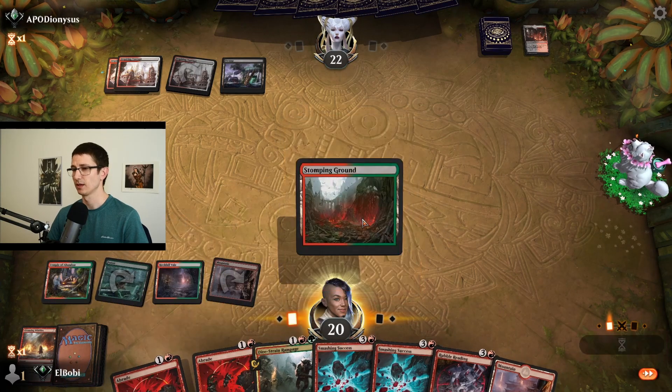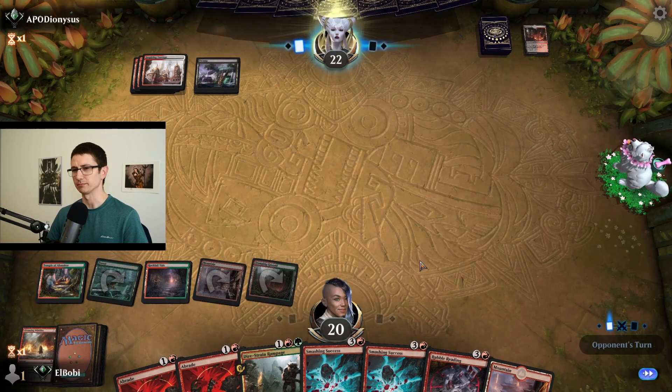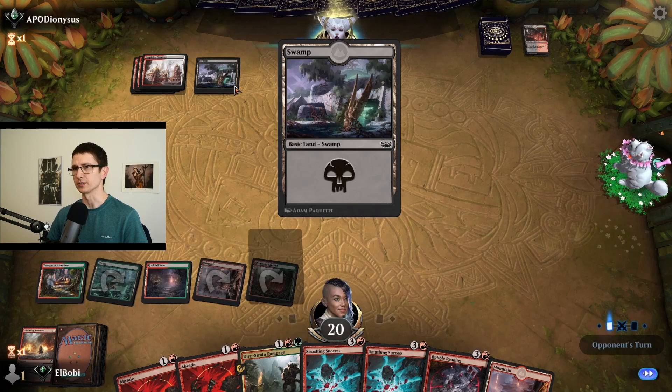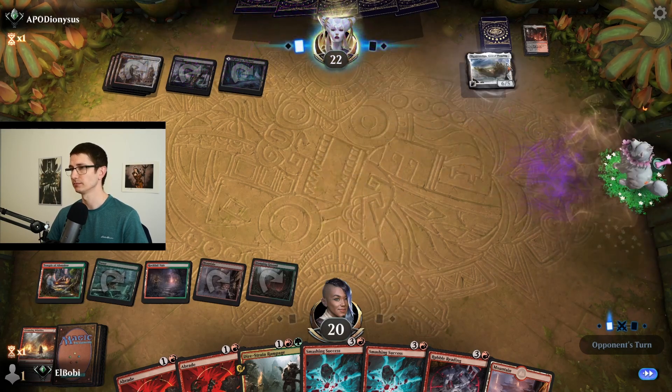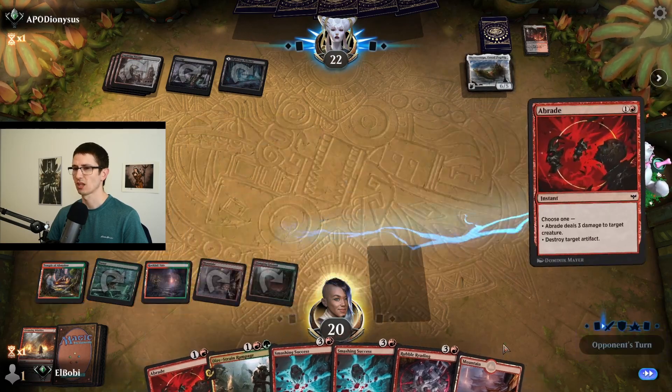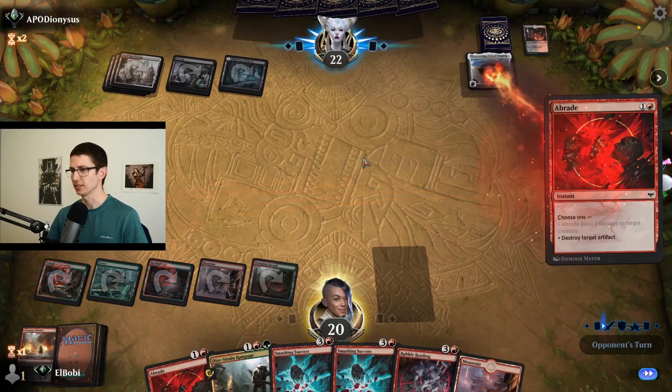This is good — it means next turn we can go in, but we're not going to risk it. Because if they have a swamp in hand — there we go. I'm just going to destroy it. I have a backup, so it's fine.